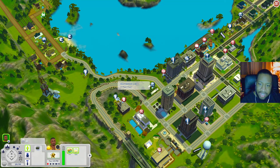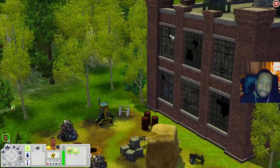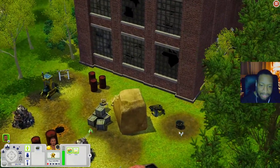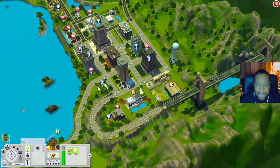Let's go to the Abandoned Lot — it's right behind the criminal career rabbit hole. There's really nothing out here besides a little drill you can use with Ambitions and a fire pit.